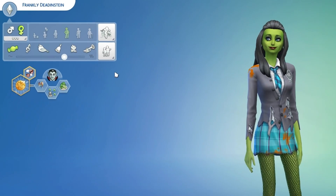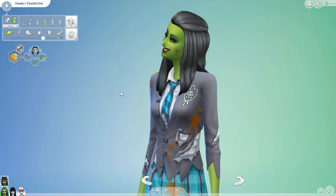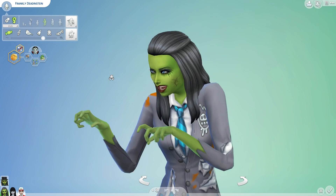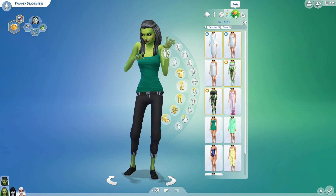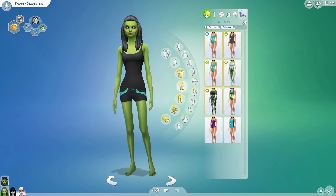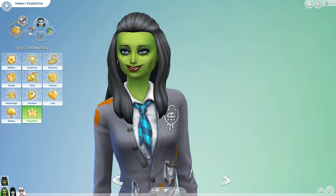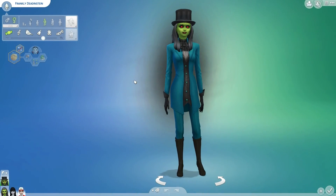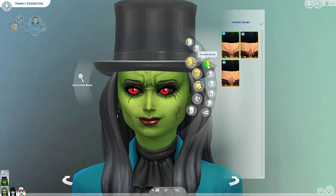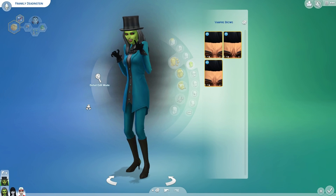The third member of the ghouls household is Frankly Deadenstein — it's supposed to be like Frankenstein, but she's frankly dead inside. Her situation is she is the daughter of Frankenstein's monster, so she's supposed to be a monster, but she's a vampire instead — a huge disappointment to her family. Her colors are teal and black. She's a quirky vampire who wants to be popular, but she's a vegetarian, so troubles are brewing — she can't drink blood. Her vampire form is very old-school, with stitching on her face because she's Frankenstein's monster's daughter.